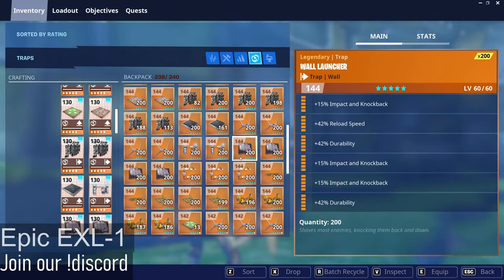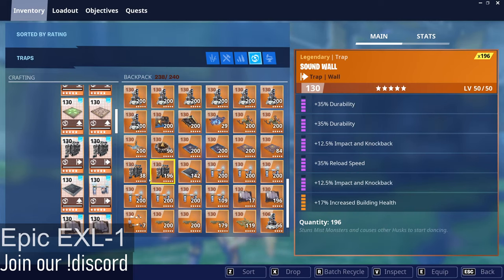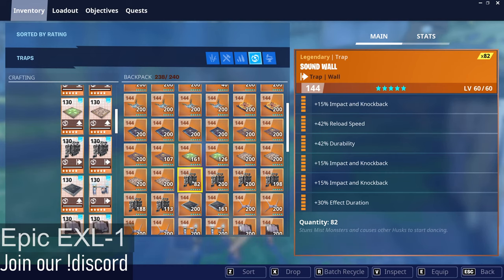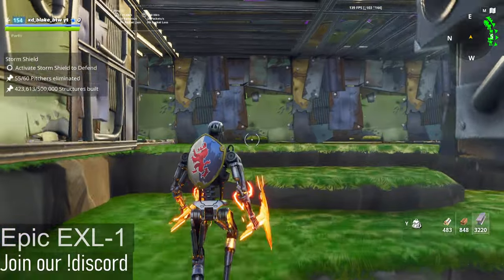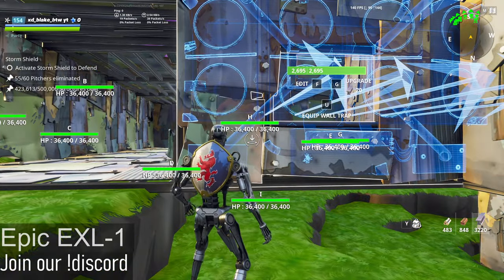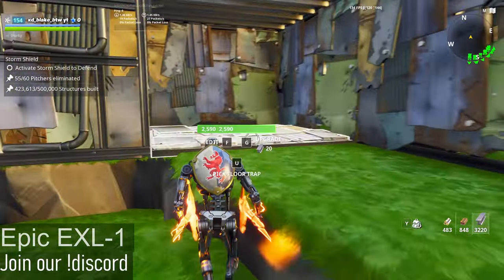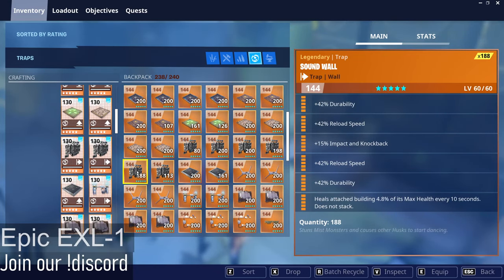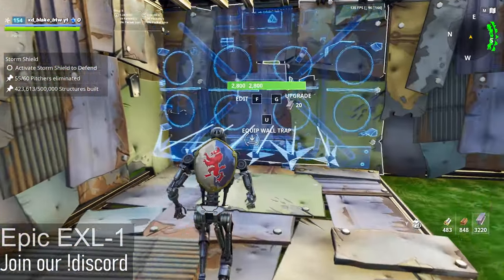Now over here we're going to want that sound wall I mentioned before. We're going to want double reload speed and four durability, sound wall on top of here. Now over here we're going to want a triple knockback, impact on knockback, sound wall, durability, and a 30% effect duration with 42% reload speed up top here. And on top here, we're going to place another sound wall — they're all the same. Now over here we're going to want to place a healable sound wall, so double reload speed, durability, impact on knockback.